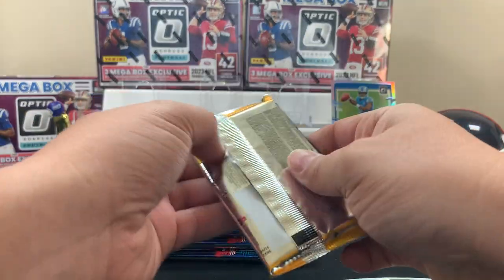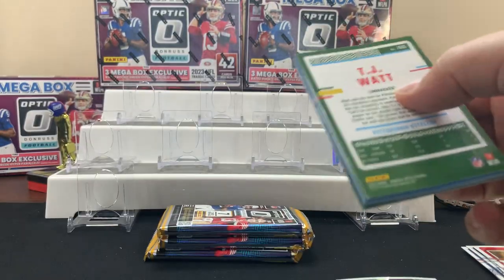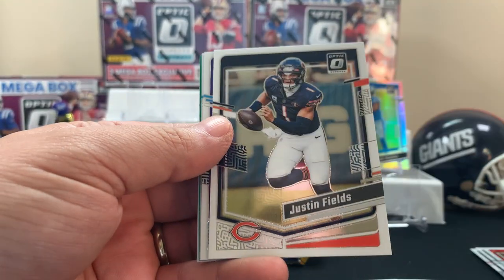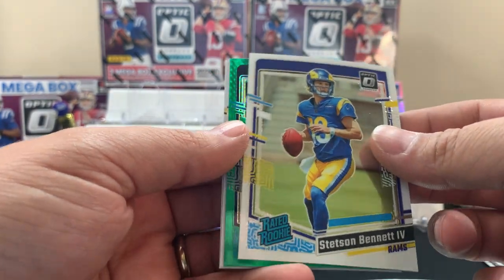Mingo on the green — that's pretty good. We'll leave all our greens aside. Next pack — I hope it's pretty cool. I wonder if he's gonna get any opportunities. We got lots of Hendon Hooker at this point. Pitman, Fields — Simpson rated rookie, Stetson Bennett.